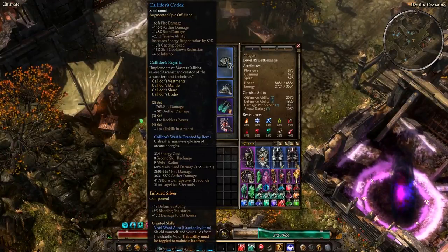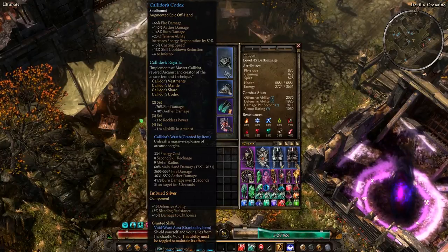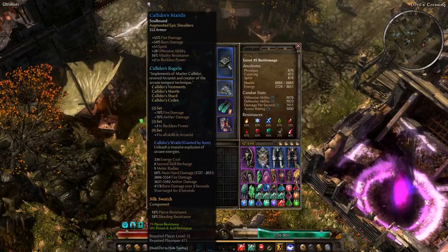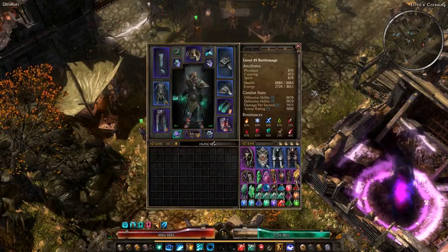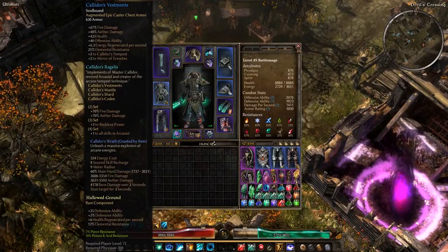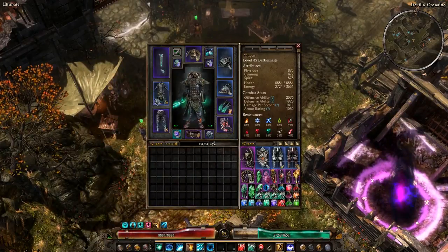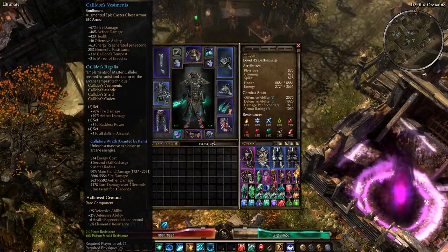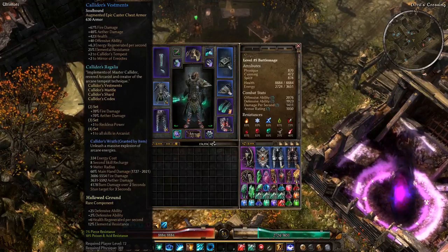Hey everyone, with 1.0.0.6 we got a whole lot of upgrades to a whole lot of epic sets. Kalador's Regalia is no exception, and it got a pretty nice upgrade. Let's look at the set and I'll point out the build. This is my Battle Mage — you can see the full, super detailed build in the previous Battle Mage video. The only difference now is I've dropped the shield for a caster offhand, because we're running the Kalador set.